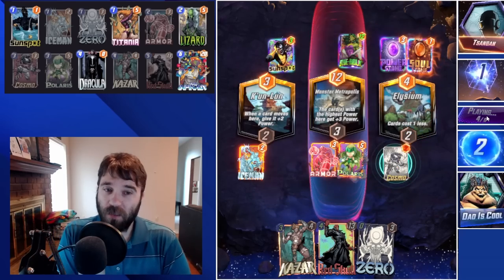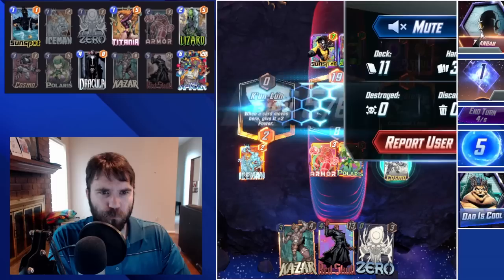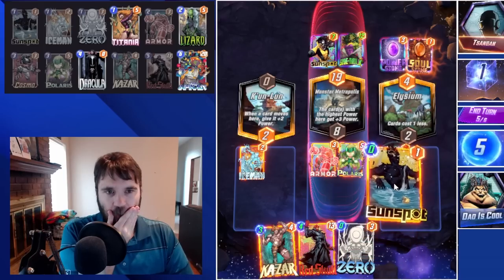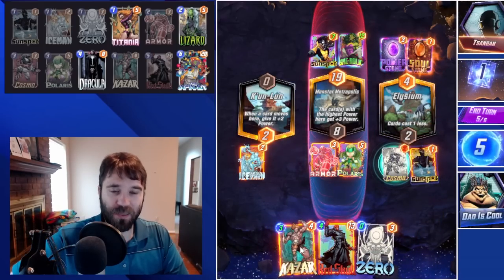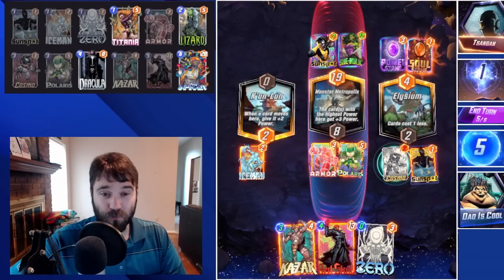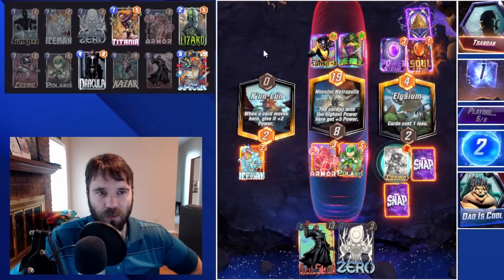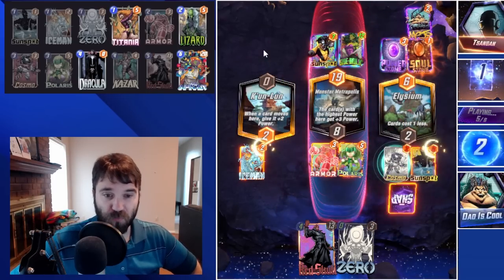They follow it up in the right lane with the Power Stone. Interesting — all of their cards are very cheap; their stones are free, so it's very much like the old Quinjet days. Yet they're playing it rather slowly. I'm going to go ahead and play Sunspot into Elysium, and then I think we skip and soak. Depending on what we draw next turn, we might be able to play just about everything. We can go ahead and play Khazar onto the board so that if we draw into something like Dracula, we can still play it, and we still have that bonus to our Sunspot, our Iceman, our Zero.